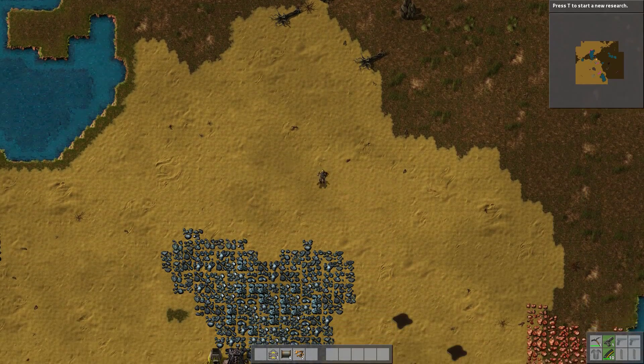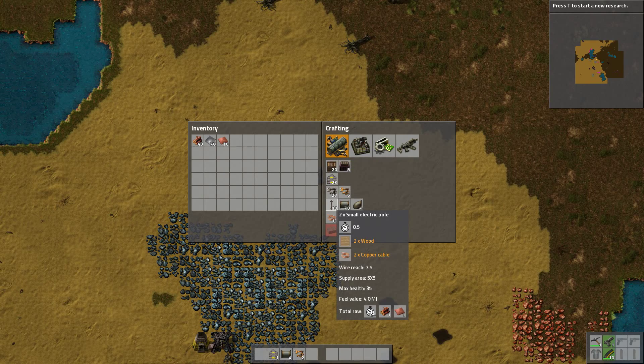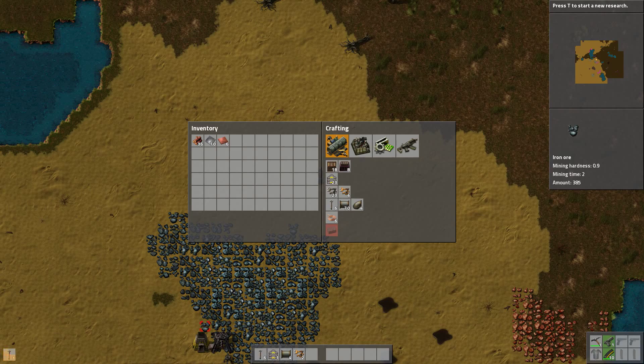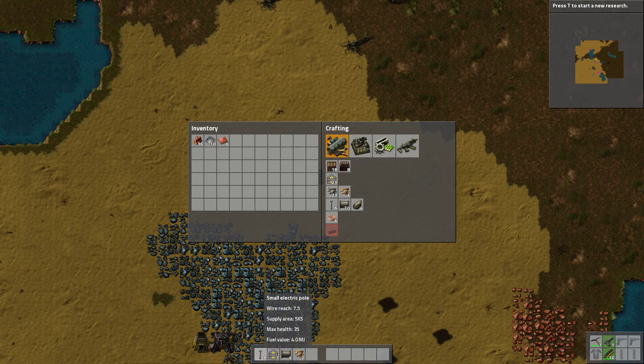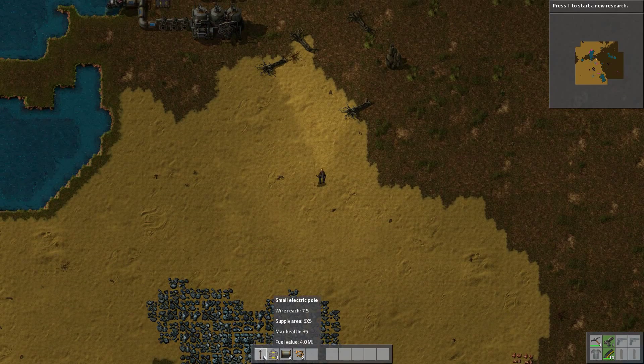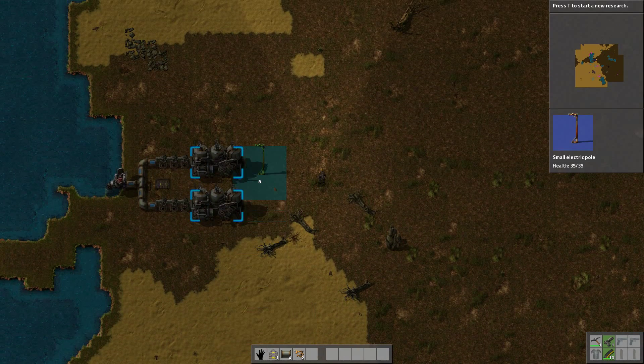Once they've heated up. So if we go into logistics and craft a fair few - watch them craft in the corner. Great thing about this game I like as well is that down here in your hotbar, you can quite easily control their power.